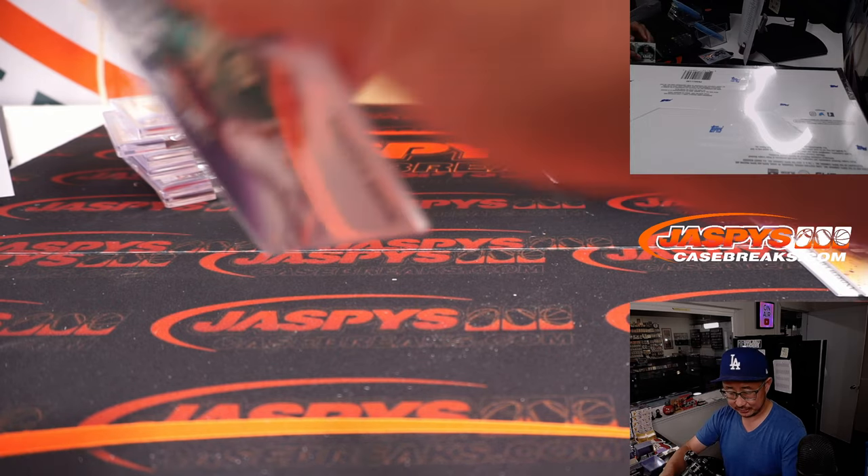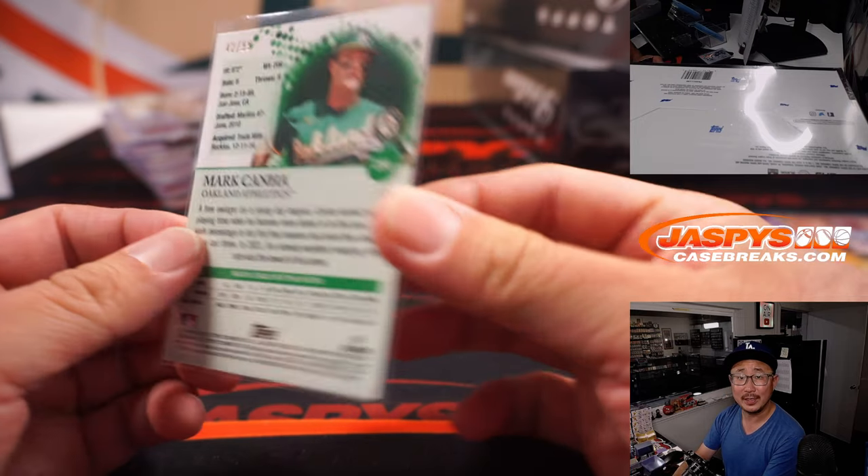Dylan Carlson to 50 and Andrew Vaughn to 99. Andrew Vaughn going to Bryan and the White Sox, Dylan Carlson going to Ryan and the Cardinals. That's to 50. And the Mark Khanna — Oliver with the A's.